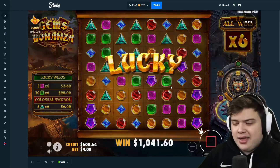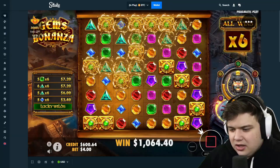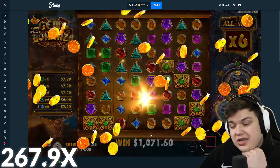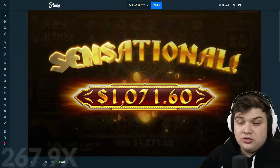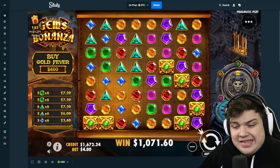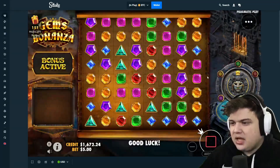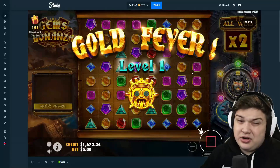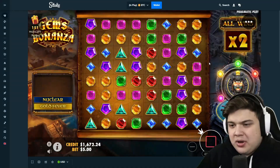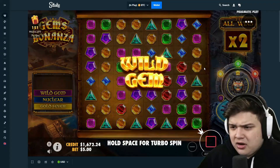That's a pretty good way to start the video. A one thousand dollar buy — well, we got $1,070 from a $400 buy, so not too bad actually. Nearly $700 profit. Let's do a $500 buy. Like I said, gems has been really bad recently, so I hope it brings us back on good terms.